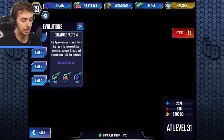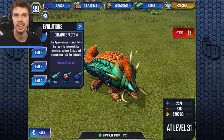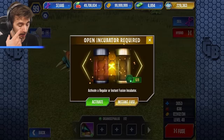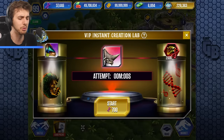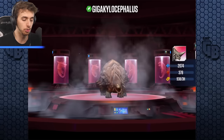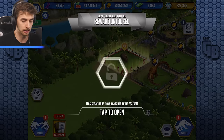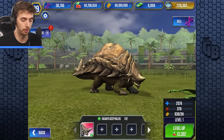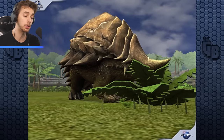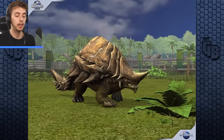Before this thing vanishes forever, look at it - it's so cute, like a big armadillo. Let's collect our 100 bucks for it! There have been so many times I've gotten things to level 40 and just never collected it. So now we can fuse it - instant fuse - 2,000 DNA. Look at all that DNA! Already at level one: 2,007 health and 300-odd attack. New rare unlocked! Let's get it to level 10: 3,110 health and 567 attack.